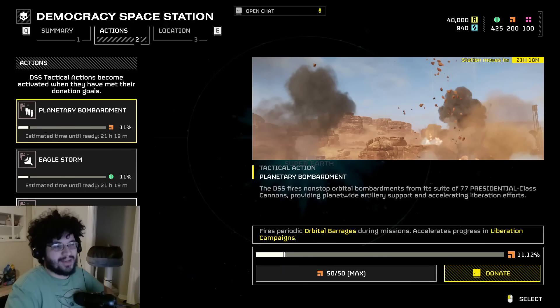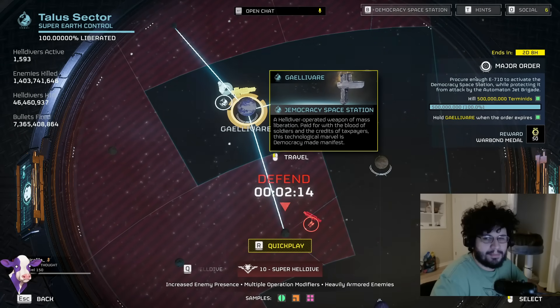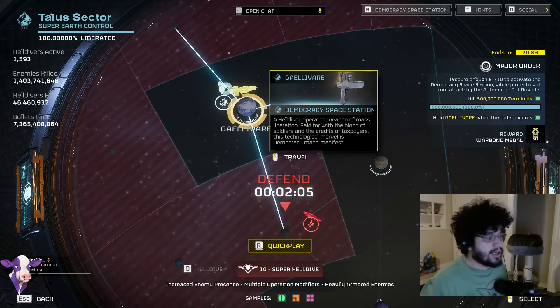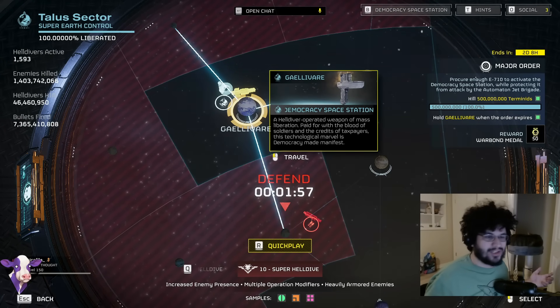You can see that there is a donate button. Currently the DSS is still on Galivare, but this planet is currently liberated. What the DSS is going to do is we're going to vote on what planet to send it to, and then as long as there is an active campaign there, it's going to give us some bonus effects. It's not technically able to be used yet because it's on a planet that's liberated — there's nothing for it to do there.